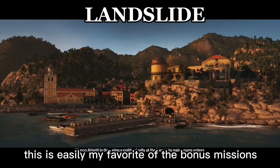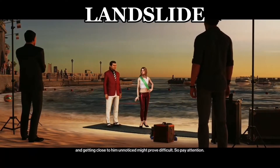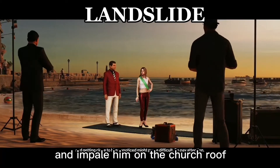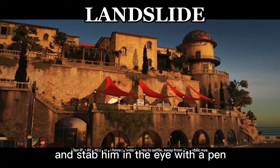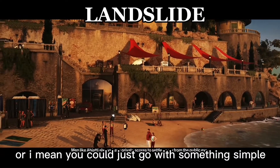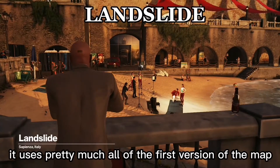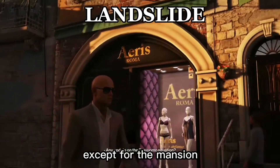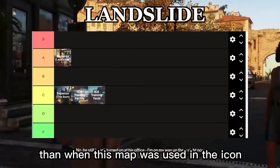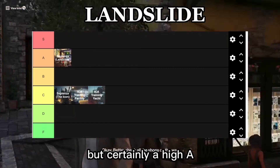This is easily my favourite of the bonus missions. There's just a lot of ways you can approach this which I quite like. You can dress up as a priest and impale him on the church roof, or you can dress up as a lawyer and stab him in the eye with a pen, or you could just go with something simple like poisoning him. I quite like this mission. It uses pretty much all of the first version of the map from the main campaign, except for the mansion, which means it's a lot more open-ended than when this map was used in the Icon. I don't think it's worthy of an S tier, but certainly a high A.